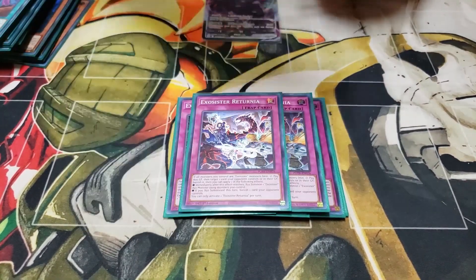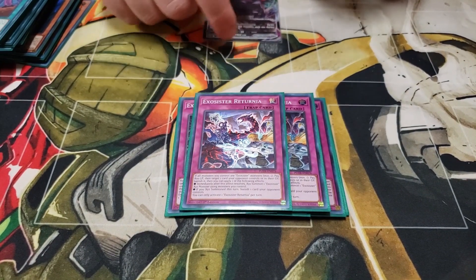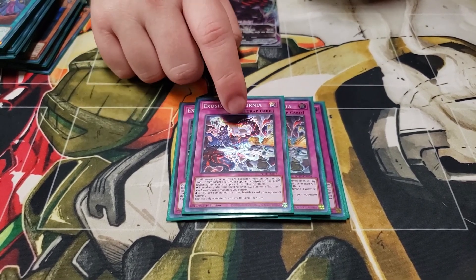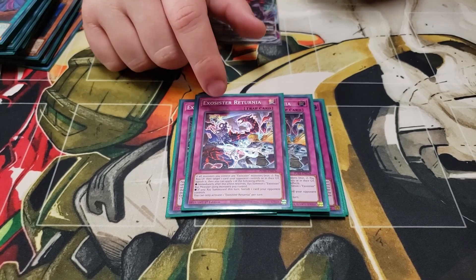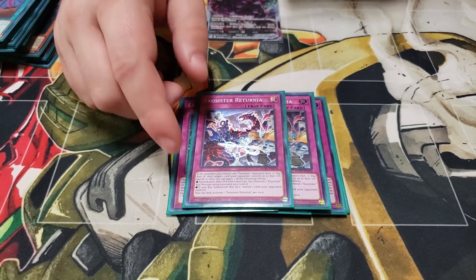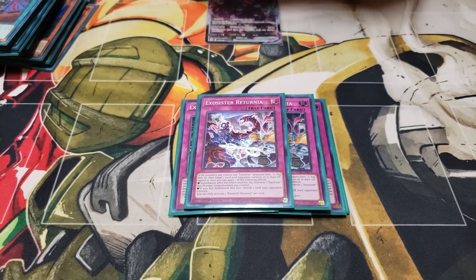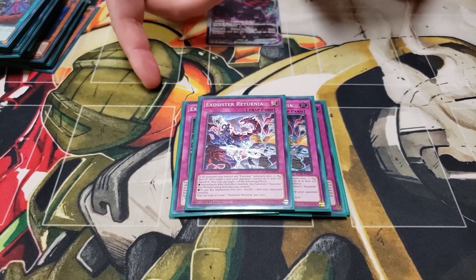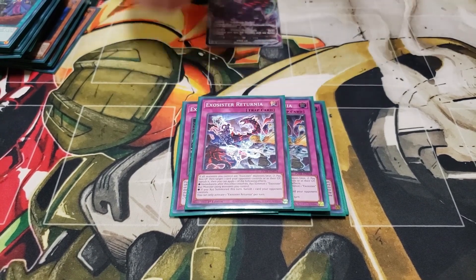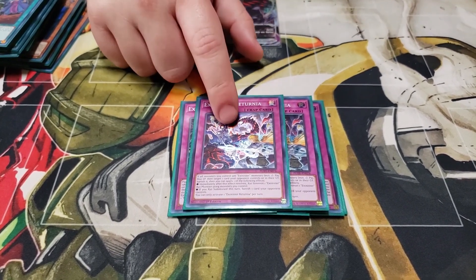Then two Returnia. I've gone back and forth on whether I want this at three because this card is crazy, especially if you get to start with Magnifica. You pay 800 and get a targeted banish, and then if you've Xyz summoned you can either Xyz summon using Exosisters you control. If you Xyz summon that turn, you get a non-targeted banish — so it's basically three banishes: Magnifica banishes, Magnifica goes into McCullis, banish, and then you get two off of that. That card is so good as a new card for this deck with the copies of Martha.